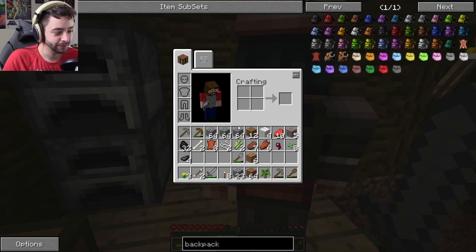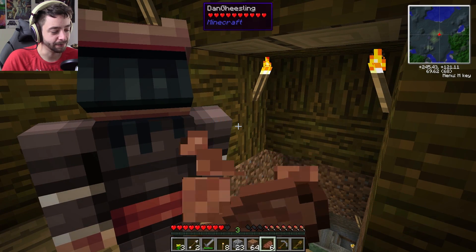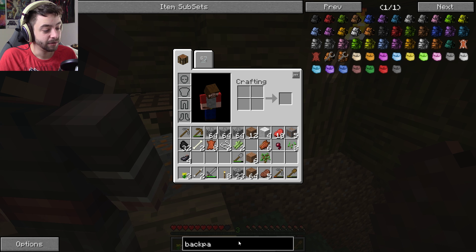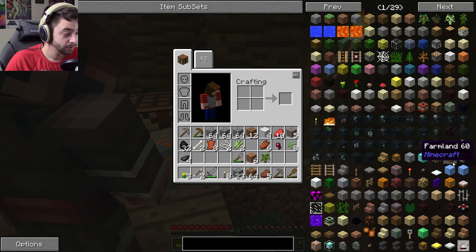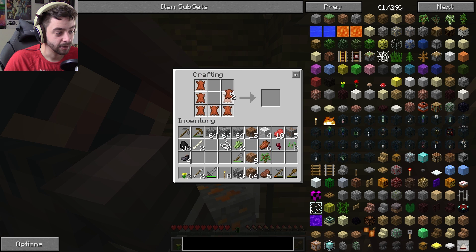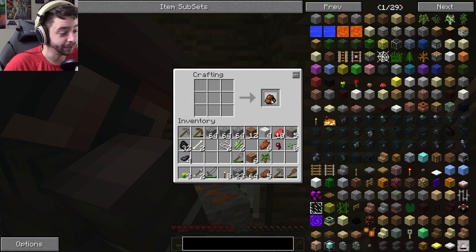I'm kind of excited about this copper. You can't make a copper sword. When you have something like this, what do you type in? Copper. And then you see what it's used for. Copper block. So let's come up with a plan — we could be amateur hour here. We don't need ink sacks or anything — we just need leather. We can make a regular backpack out of it.